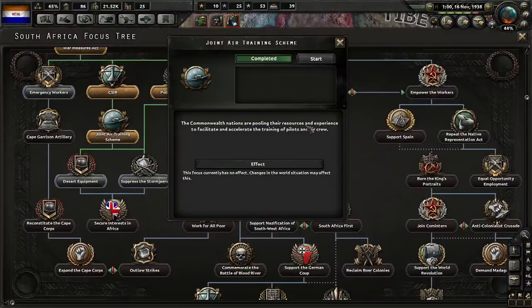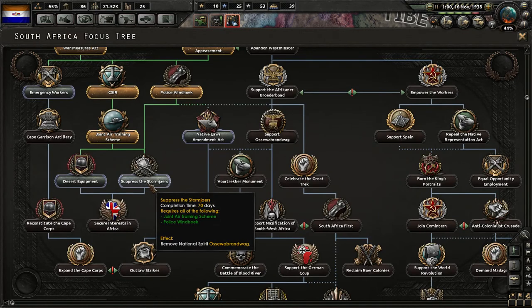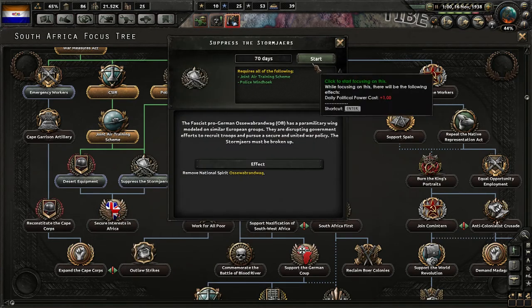Joint Air Training Scheme — the Commonwealth nations are pooling their resources and experiences to facilitate and accelerate the training of pilots and aircrew. We'll suppress the storm guards. Remove national spirit Ossewabrandwag — I'm curious about this one. We want to get rid of that.